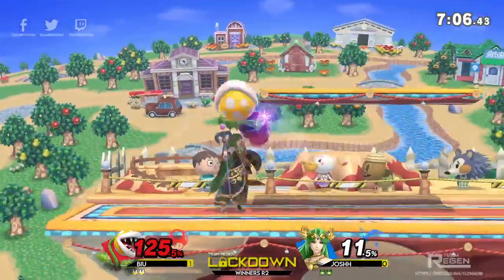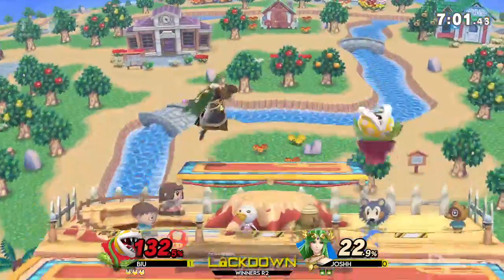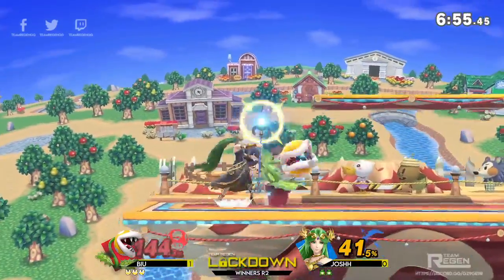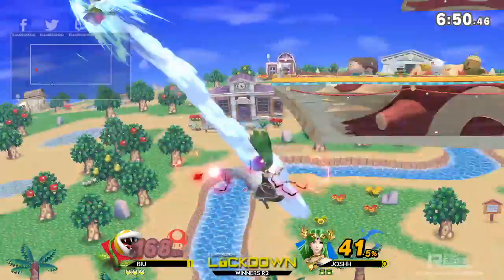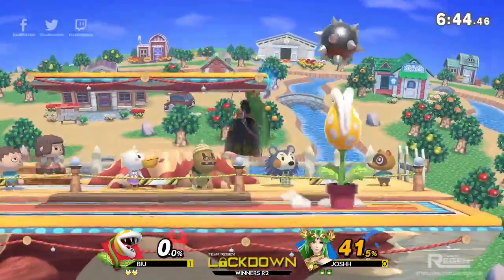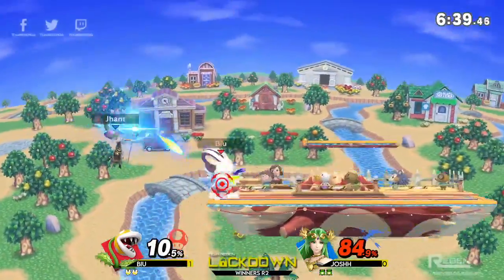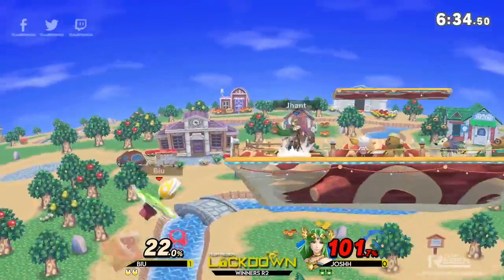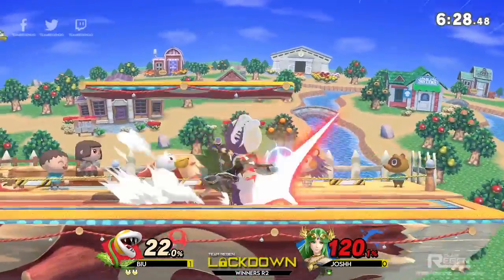That down-B super armor again — B-You going to take this all the way. The super armor coming clutch again. He goes for a back throw — not quite dying there. That kills Piranha Plant! B-You loses the first stock. I'm noticing at this point that Josh doesn't particularly know this matchup, but not many people would know the plant matchup to be honest.